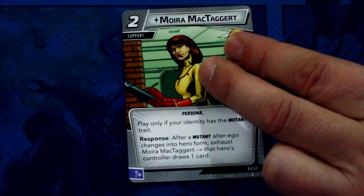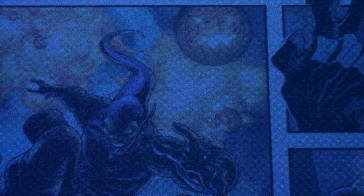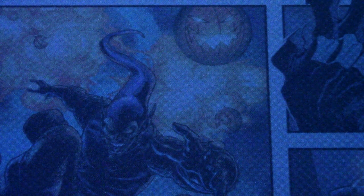Next, let's look at the basic cards. First off we have the basic support Moira McTaggart. Moira is a two-cost support with the persona trait. Play only if your identity has the mutant trait. Response: after a mutant alter ego changes into hero form, exhaust Moira McTaggart — that hero's controller draws one card. I'm not really liking this in protection because protection players won't go to alter ego that much. You can play this under any other player's control, but there's not great synergy with this pre-built.